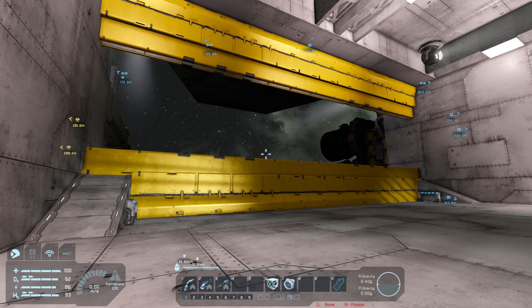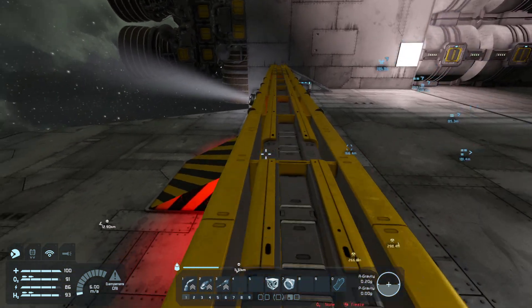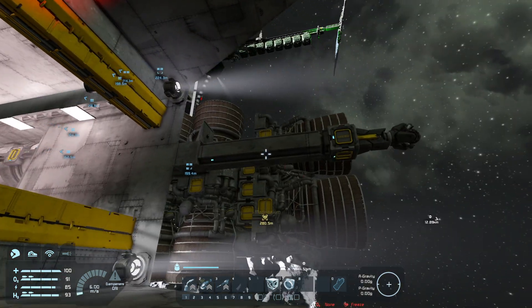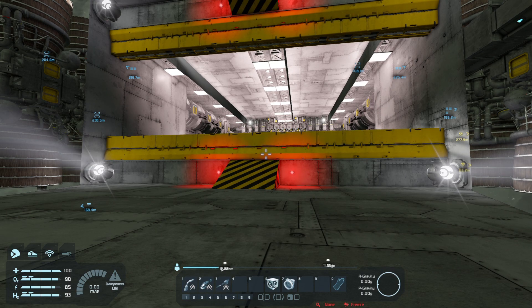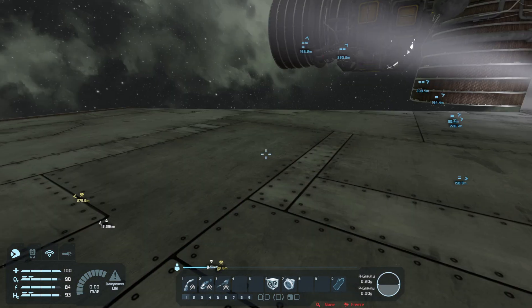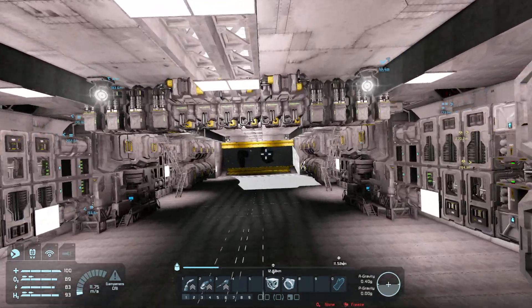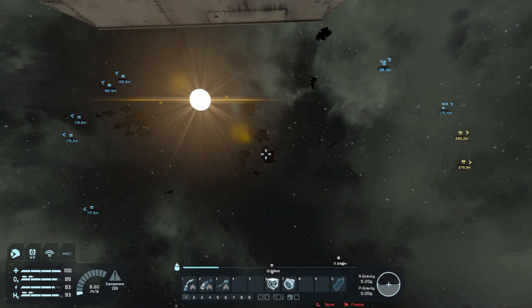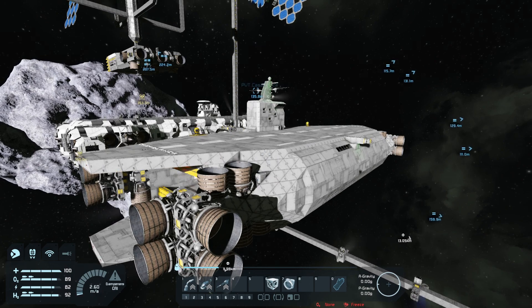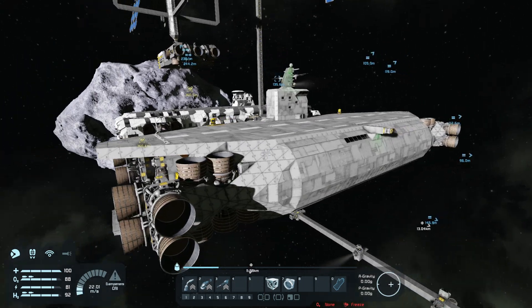Now we'll open those doors up — just painted them yellow. I wish hazard stripes applied to doors like they do for other blocks, but they don't. So now we're down at the end of the ship because the drill's here — we're on the nose. The gravity generator is pretty much in the center of the ship and we're outside the well. Once you get into the bay, you're fine. The ship is over 150 meters long, which doesn't sound like a whole lot. I've done bigger. It's coming along. I like it. It's growing on me.